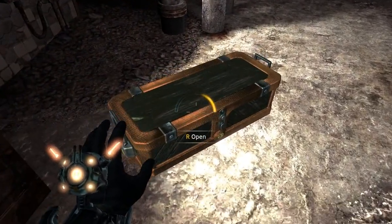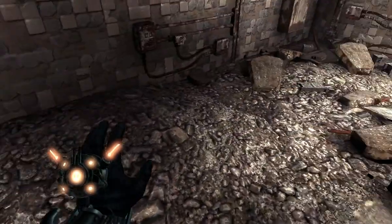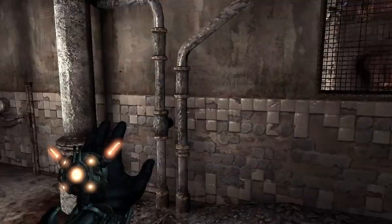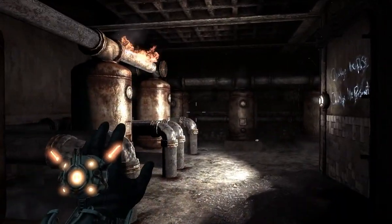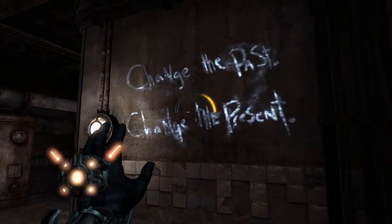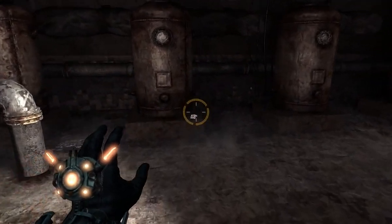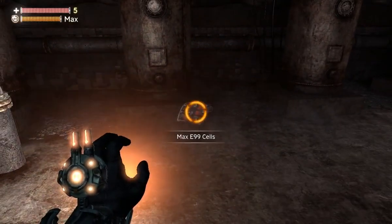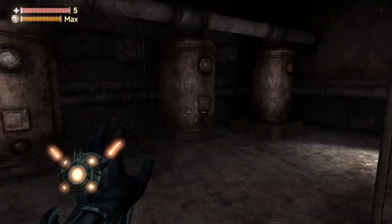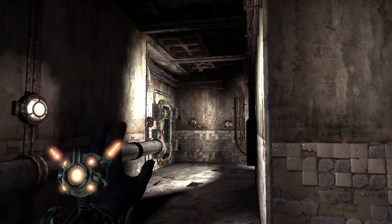Much like the destroyed health pickup crates, we also have item crates waiting around, but since we haven't really had to shoot anything, we're pretty much fine. With our gravity upgrade, we can now grab any kind of pickups from long distance, which should make picking up some items a bit easier.